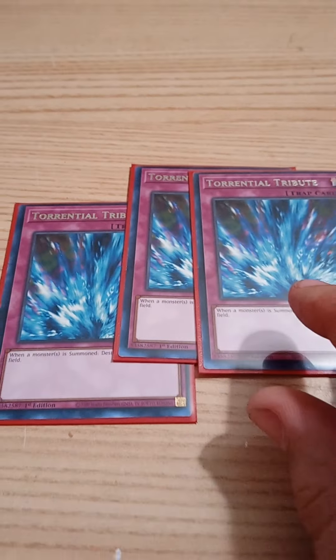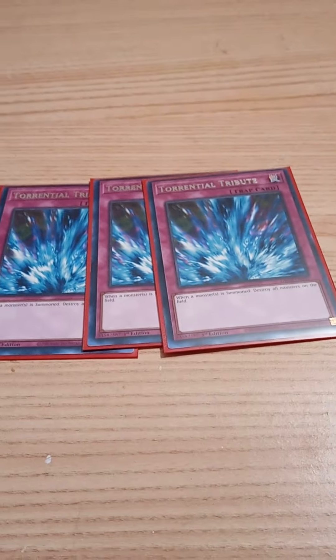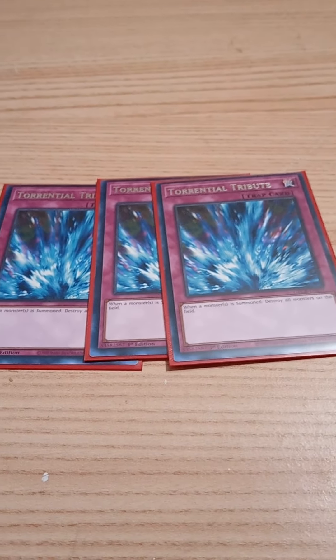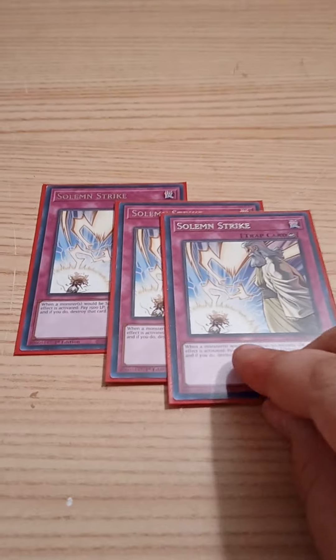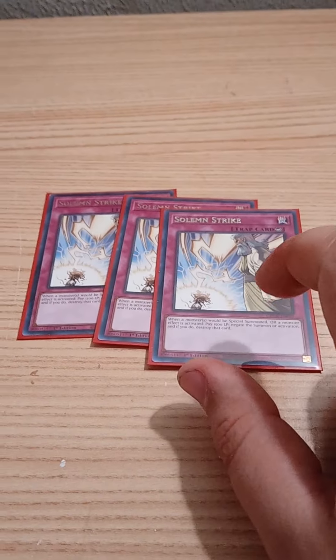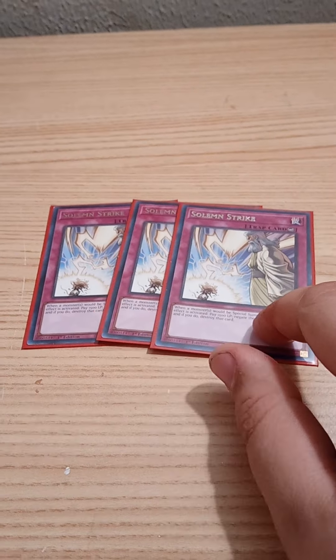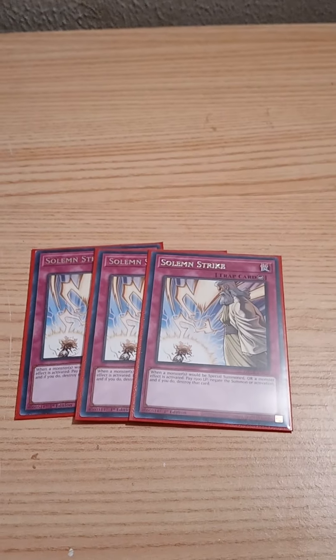For traps, three Torrential Tribute. You might wonder why — DPE activates when it's destroyed, Eldlich cannot be destroyed, and we want Eldlich in the graveyard anyway even after the effect wears off. Great card. Next, three Solemn Strike — a no-brainer. In round two I literally opened three Solemn Strike and two Effect Veiler. My deck was not shuffled well, but I've never been so happy to see Strike in my life.